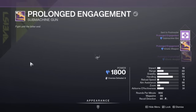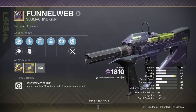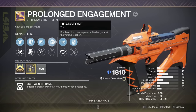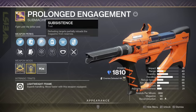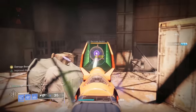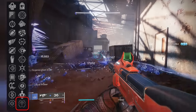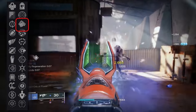First is Prolonged Engagement. This is a stasis version of Recluse or Funnelweb, and because of that it gets Headstone — which is great for pretty much any stasis build. Then you can pair this with Subsistence to reload less often, and this actually works with Headstone to reload itself from stasis crystal explosions. Then for builds where stasis crystals don't really matter, you can swap this out for a damage perk like Target Lock, Surrounded, Frenzy, One For All, or Multi Kill Clip — whatever you like the most.